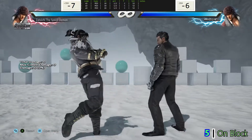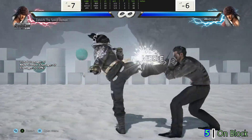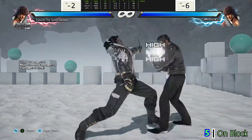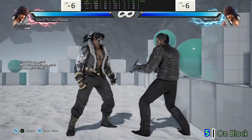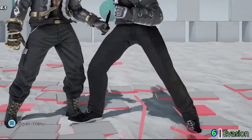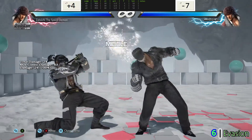Change the frame advantage when blocked from negative seven frames to zero frames. This will fill the gap in his offense of lacking a frame pressuring mid. Grant evasive properties against the lowest attacks during the small segment of time that he lifts his right foot during the startup of his animation.